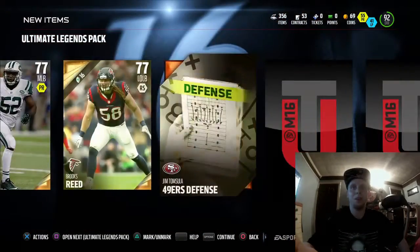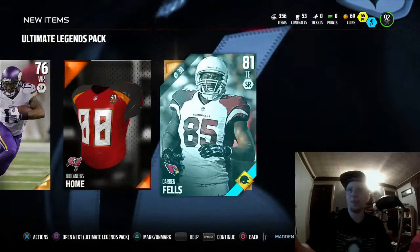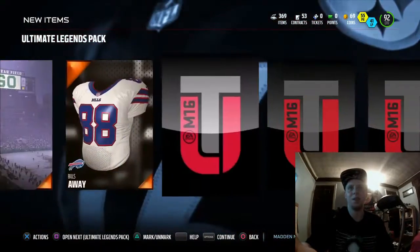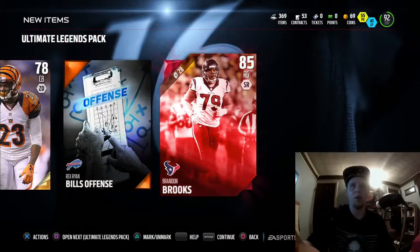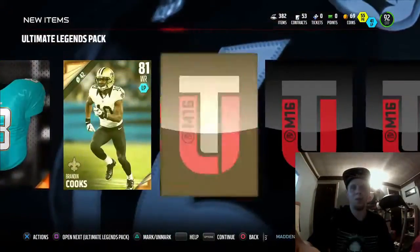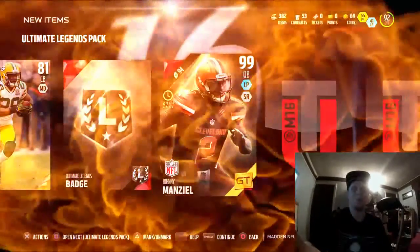Starting to heat up! Have some faith — EA gods are in our pocket, we can do this. Gary Kubiak — come on, give us something good. Ultimate Legends badge, nothing good in that pack. Gold cards — not what I'm looking for, I want a golden ticket or Ultimate Legends. Oh here we go — good cornerback right there, 92 overall! We get Brandon Brooks 85 — not what I'm looking for, but two elites in that pack, not that bad. You gotta risk it for the biscuit like Toke said.